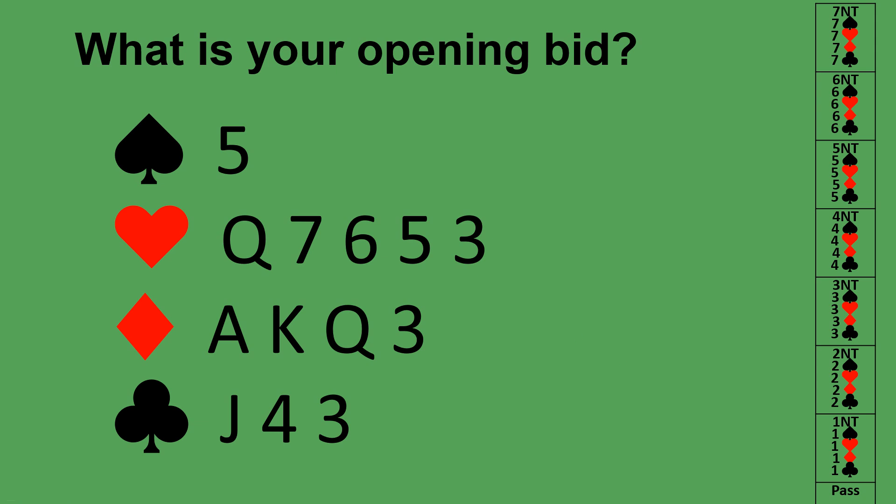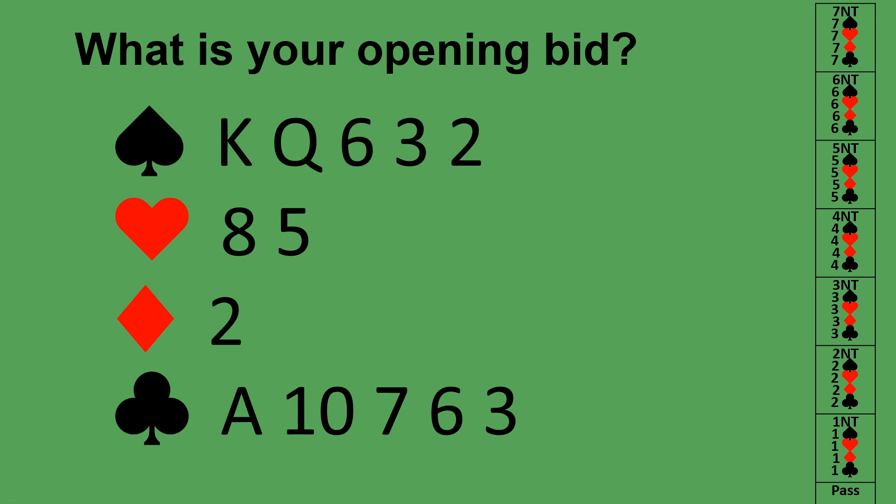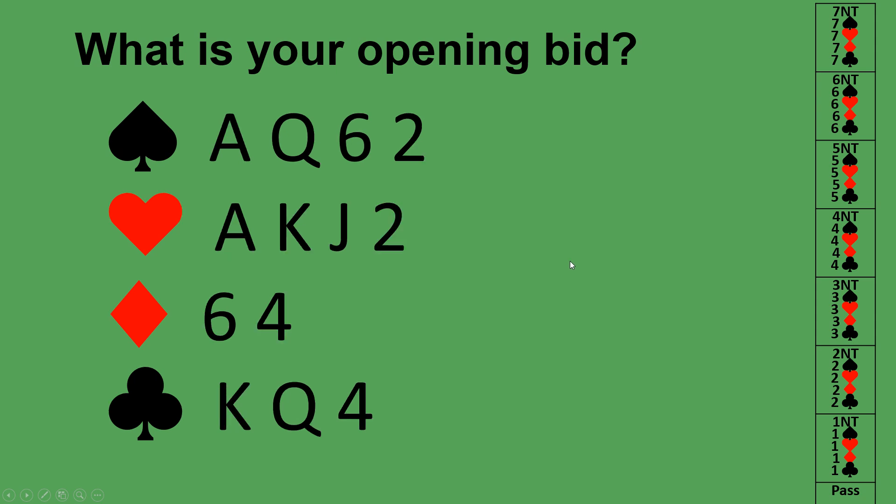Here's a question — what would your opening bid be? Pause the video. You have 12 high card points so you can open, and you have five hearts, so you open one heart. On the next hand with 13 high card points but no five-card major, you open your best minor: one diamond. With only nine high card points — not enough — you pass. With 19 high card points but no five-card major, you open your better minor: one club. You may end up opening with a three-card suit, and that's okay.